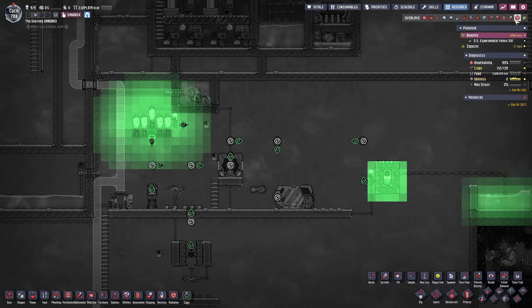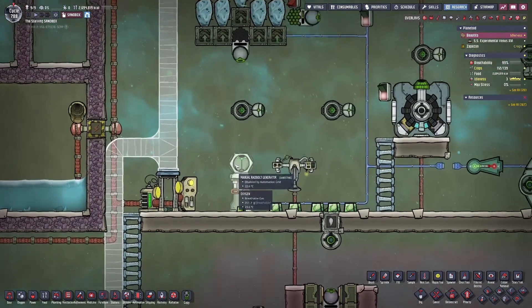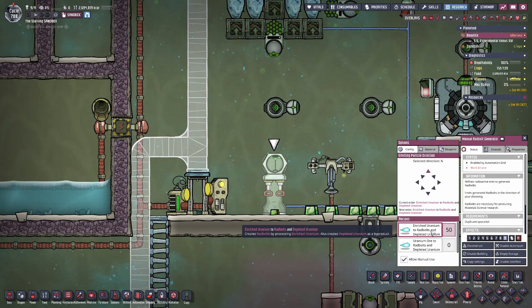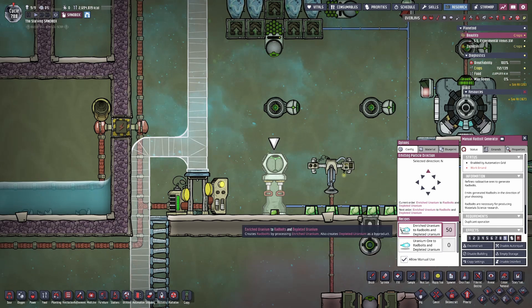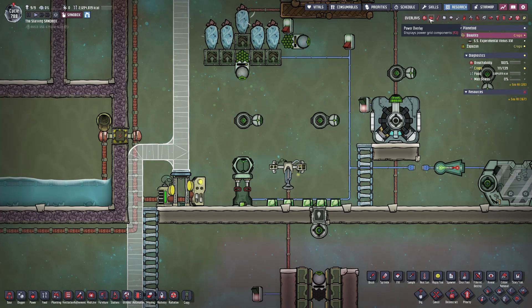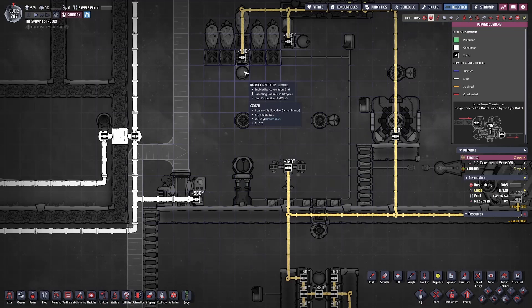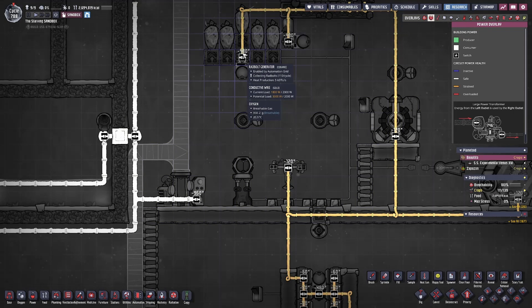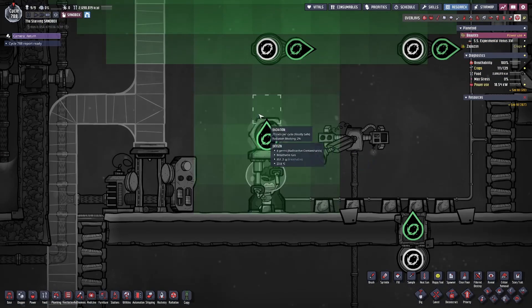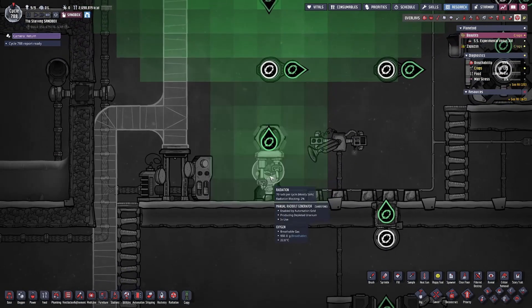While radiation exposure is definitely one of the most common ways to produce Radbolts, there's also another method that does not require radiation exposure: the manual Radbolt generator. For the manual Radbolt generator, you're going to need either enriched uranium or uranium ore, and this is something that your duplicants are going to have to operate manually. The upside is that it requires absolutely no power, versus the Radbolt generator itself which requires 480 watts — quite significant if you're just starting your colony. It's also worth noting that the manual Radbolt generator does produce radiation in its surrounding area as your duplicants are working.